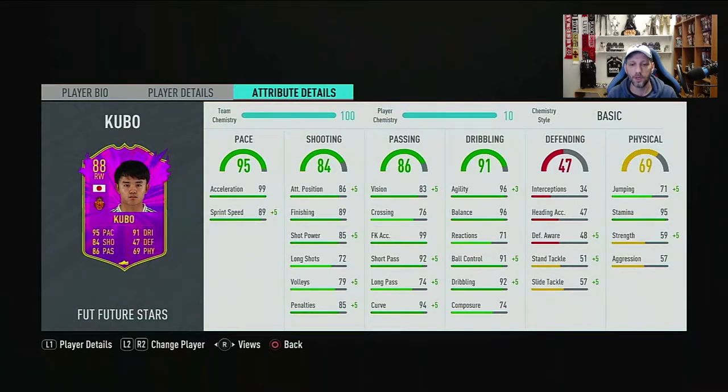Going into the details: 95 pace overall with 99 acceleration and 89 sprint speed. We haven't applied the chem style yet. Shooting is 84 overall with 86 attacking positioning, 89 finishing, 85 shot power, 72 long shots, 79 volleys, and 85 penalties.